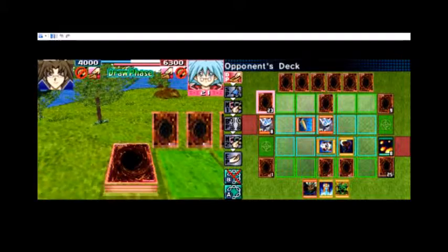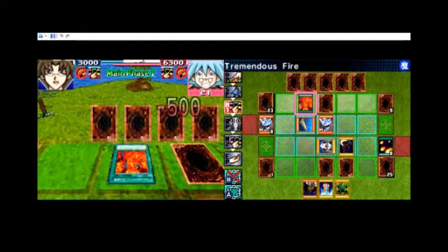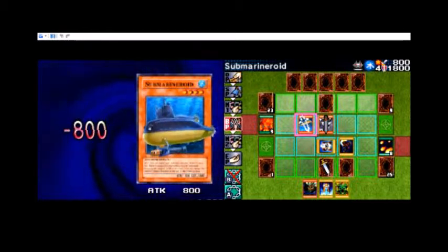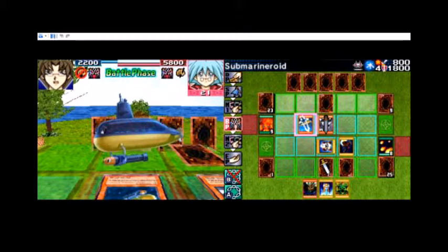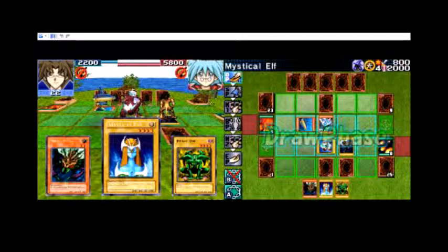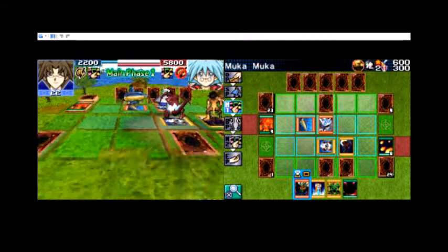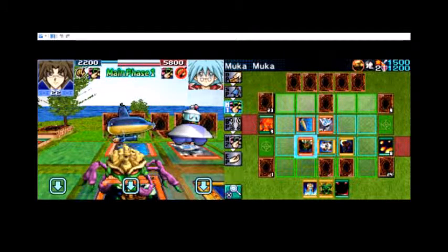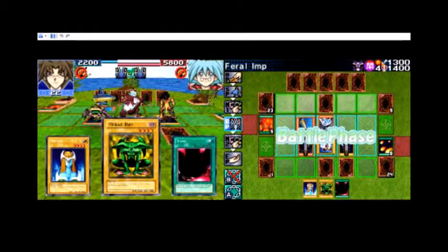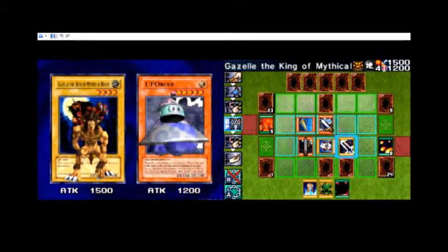There's nothing else he could have done. Tremendous Fire - okay, trying to take me out a little faster. I still wish my Ryu-Ran didn't have to end up getting knocked out, because then I would have attacked the dang Submarine Roid already. I haven't got very many turns left. How much attack does it have now? 1500. All I need is one more turn and I can match Submarine Roid's defense and knock it the hell out.